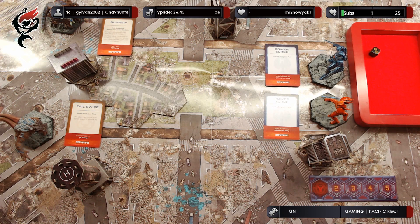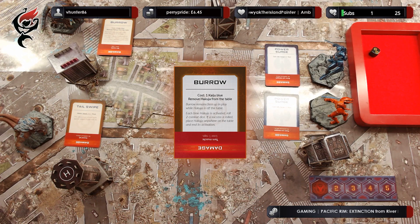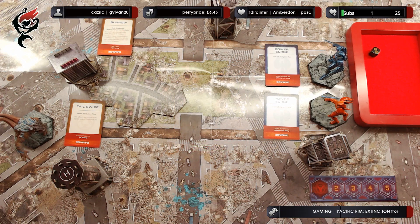Let's start with Hakuja who can burrow. Burrow costs one Kaiju blue — a form of energy that the Kaijus can use for their abilities. By doing the burrow, we remove Hakuja from the table, yet the card stays in play to remind us that this Kaiju is burrowing under the city. We can then do a free movement for Strike Thorn.